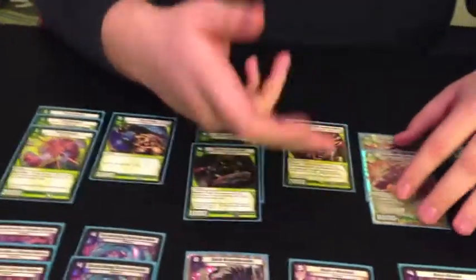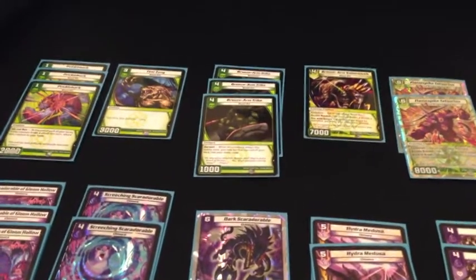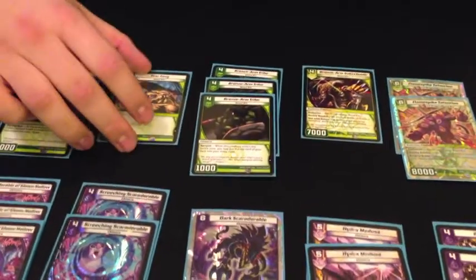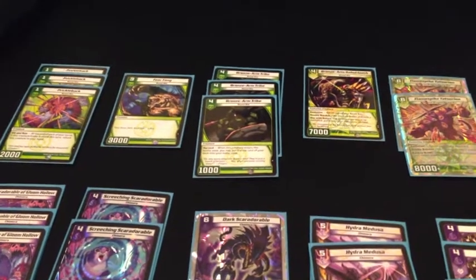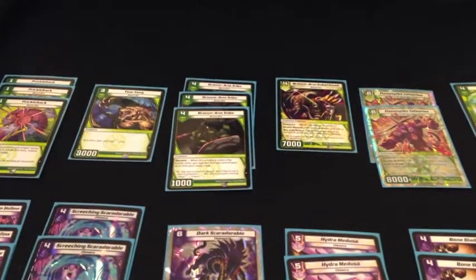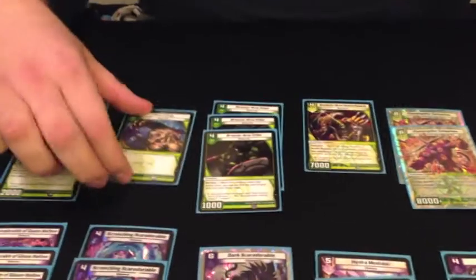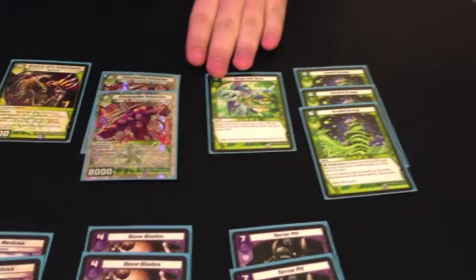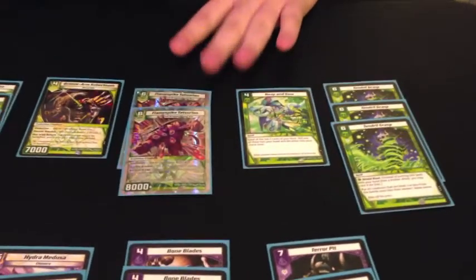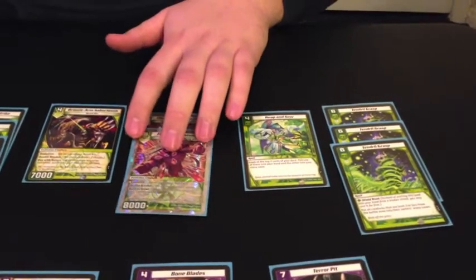Flame Spike coming down two turns before things like Pit become live is always nice. Fear Fang has been something that Carl and I have been testing — I like it so far. It's a nice answer to Seneschal and things like that on turn three, because I don't have to bump with a Razorhide or anything like that and I still keep my field presence. In the spells, you've got one Reap and Sow and three Tendrils. That turn four into turn five play is kind of important — you can go Fear Fang, Reap and Sow.